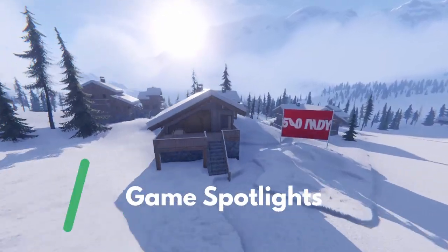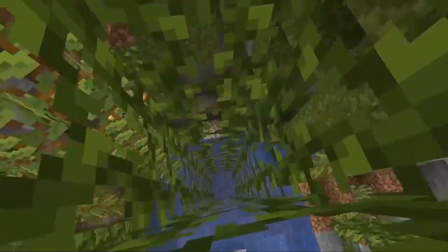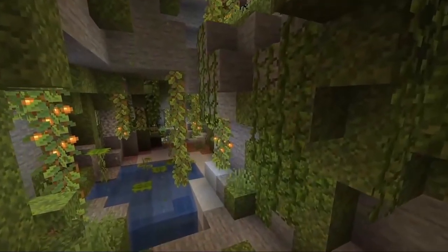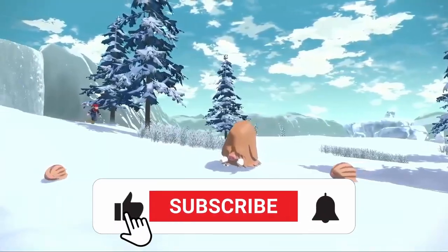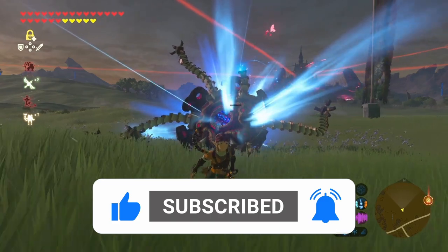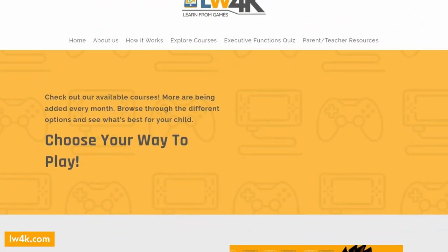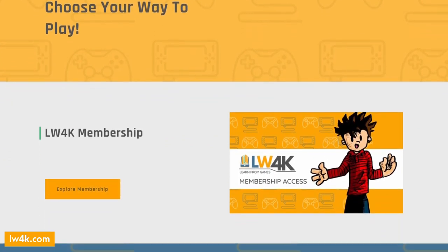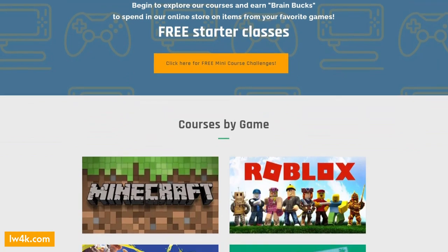Welcome to Learning Words for Kids Game Spotlights. This is a series where we go over new and popular video games and talk about how you can use the skills you learn in game and bring them into the real world. It's Evan here from Learning Words for Kids, and if you like what you see consider hitting that thumbs up button. If you want to learn more about these sort of skills or are interested in a class, look at LW4K.com to see our self-guided classes to help guide children into thinking about the skills they use in game and how to bring them over to the real world.